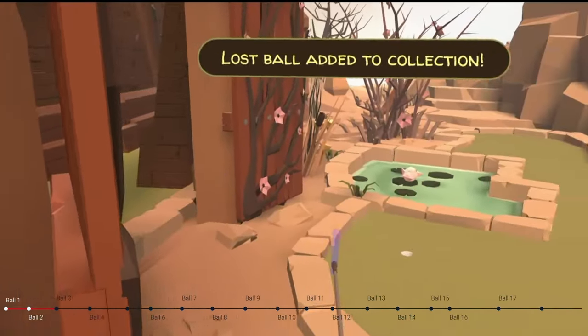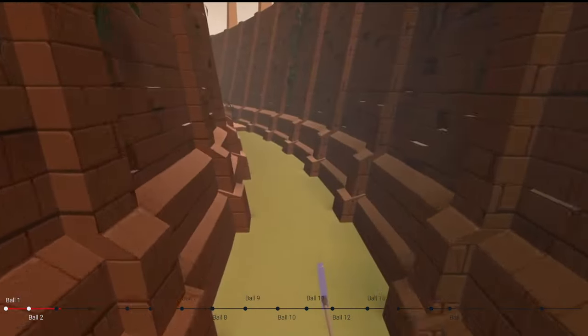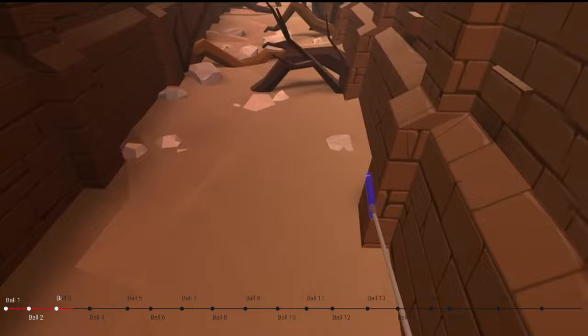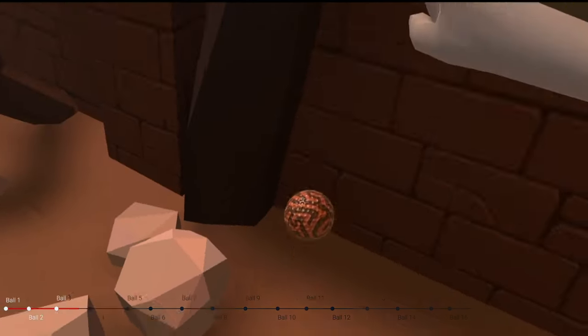With ball number 2 out of the way, we're going to head through the double doors. I'm going to speed on down this fairway to hole number 3. And just beyond hole number 3, I'm going to go just beyond these roots here, and then just beyond these rocks. Turn to our left — there's ball number 3.